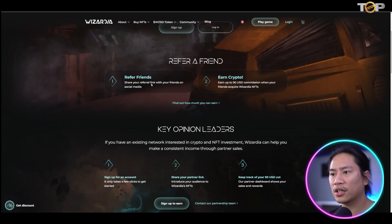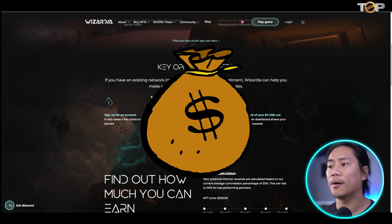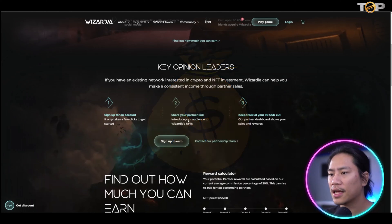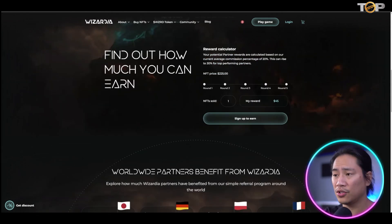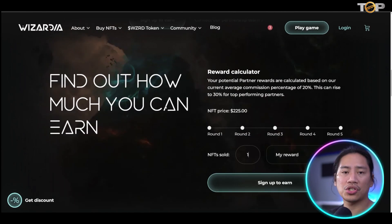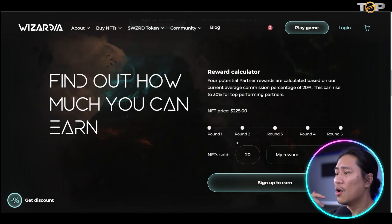You can refer a friend — share a referral link on social media and earn crypto up to 90%. For key opinion leaders with an existing network interested in crypto and NFT investment, Wizardia can help you make a consistent income through partner sales. Sign up, share your partner link, and keep track of your 90% cut. For example, one NFT sold for $45 — if you sell 20 of those, that's $900 just from sharing links.